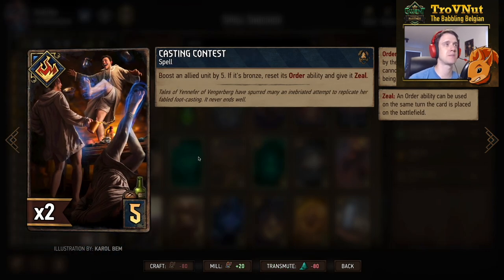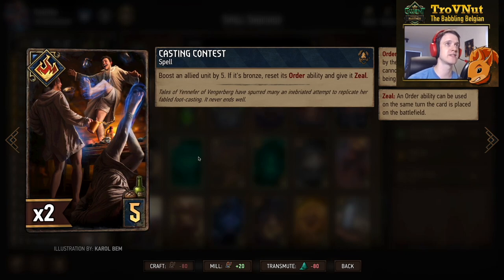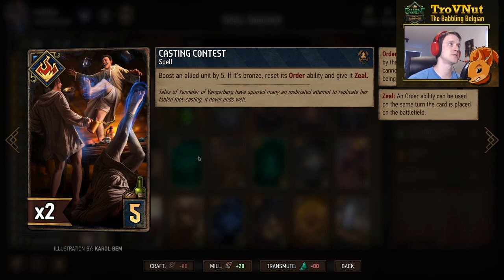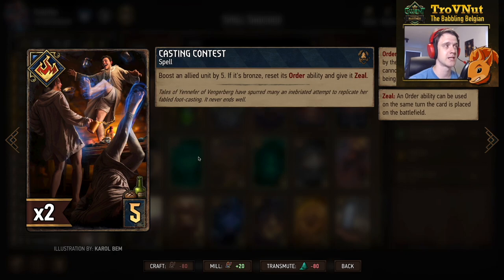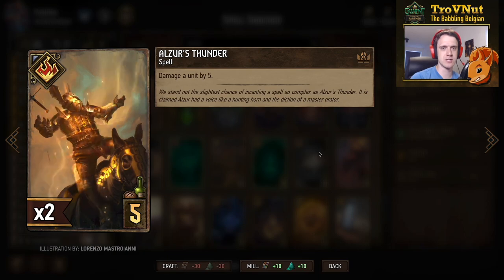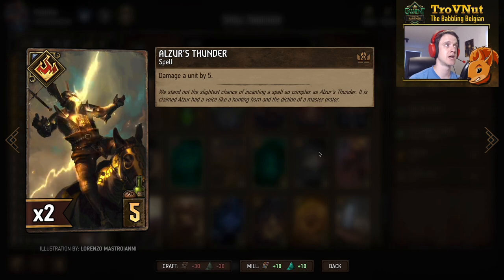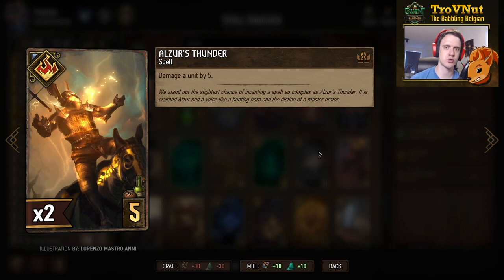Then we have Casting Contest, another spell where you boost an allied unit by 5, and if it is a bronze card you reset the order ability and give it Zeal — basically allowing you to reset one of the students. If their Patience value has already increased a lot, you can regain something like an 8-point boost and use it again immediately. Very, very powerful card — don't underestimate it on those students. We also have two Alzur's Thunders, giving us a spell to damage a unit by 5: a little bit of control to remove engines from our opponent.